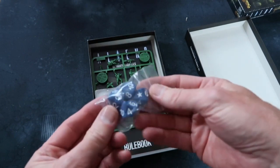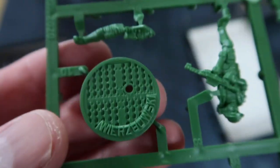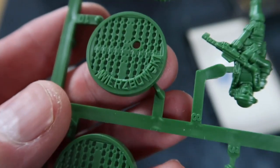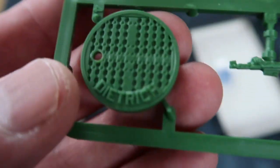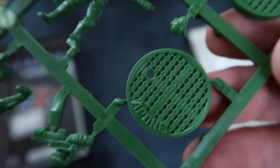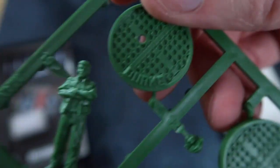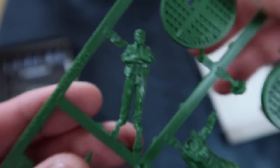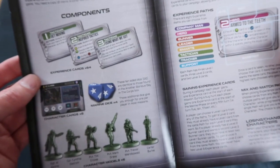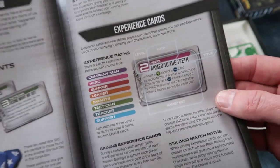We have some more dice, some more miniatures, more characters — Drake, Wierzbowski, Dietrich, Crowe, Apone. And of course Burke — oh, you slimy bastard. There is of course a rule book for the Ultimate Badasses. So we've got more characters and fire teams and experience cards, so you can play through a campaign as well and get experience. Wonderful — campaign play, brilliant.